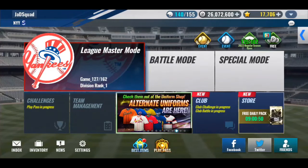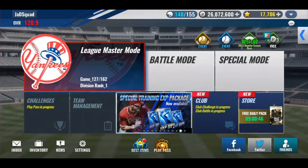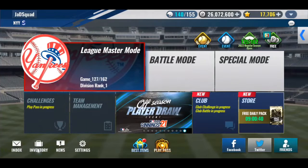Hello everybody, my name is Jai. We're going to another MLB 9 Innings 22 video. In today's video we've got the blue-green tickets, we've finally got packs, we've got other skill change tickets, and we've got to talk about the future of our team.